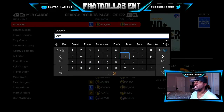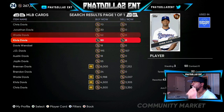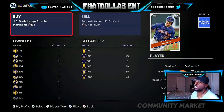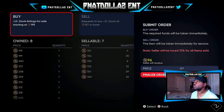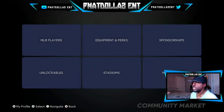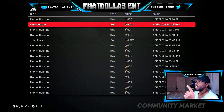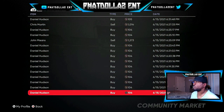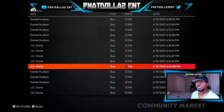JD Davis is up to the max of 107 so we're going to buy him anyway just for this video. You can see I've already been doing this — Daniel Hudson selling, Chris Martin, Daniel Hudson — all these cards right here let you know the method is working. I was getting JD Davis for 105 to 106, just like I'm showing y'all.